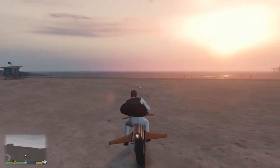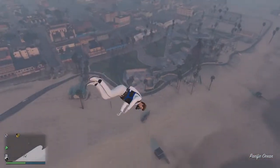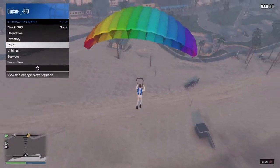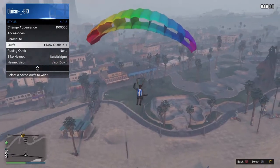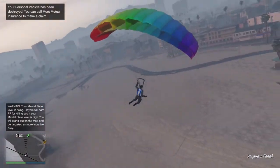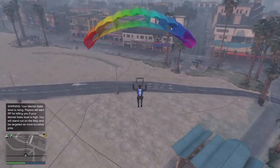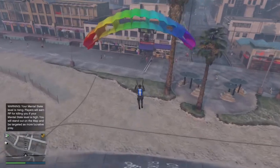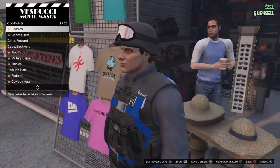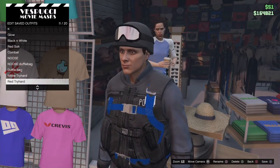You guys want to fly up in the air kind of far away, then jump off and pull out your parachute. While you're in midair, switch to the outfit you want the duffel bag on. I'm switching to it now in midair. You want to land right in front of the mask store on the clothes or hat section — not the mask section — and spam right on the D-pad as you crash in. As you can see, my character now has the duffel bag, not the parachute.